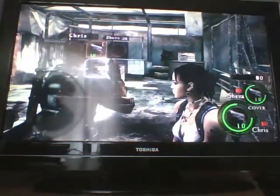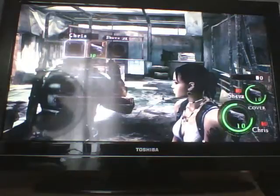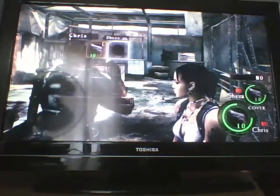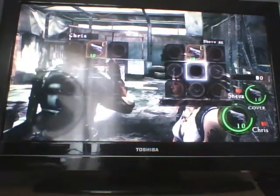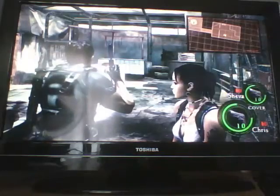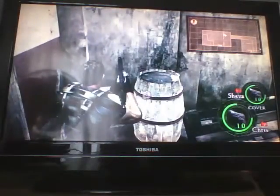You've got triangle for your inventory, and different from Resident Evil 4 but similar to old school Resident Evil games, you have limited inventory. If you press R2, this is your partner's inventory. But there is a box feature which we'll come across in a bit — you go to your box between chapters off the main menu.